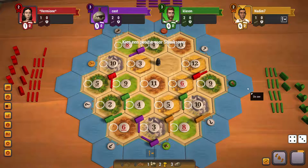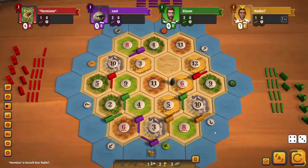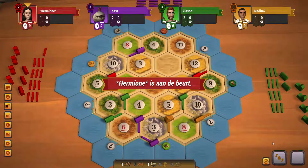I'll put the robber on the six wheat for sure, because red and green are in a far better position than purple. I steal from red — I get the wood, which is not that great. Rebuild the city, which is huge. A really good game. I hope a five rolls now, otherwise I'll get blocked.